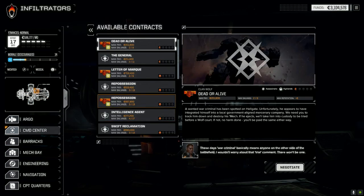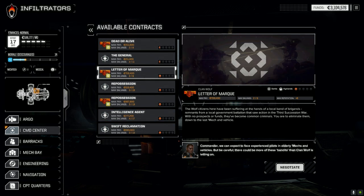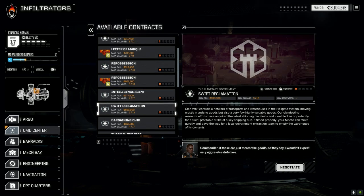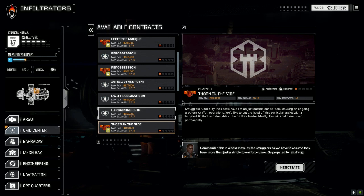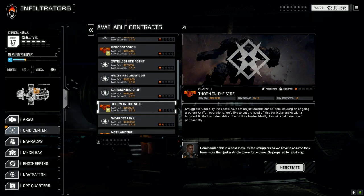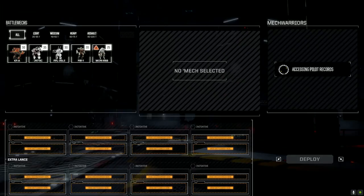Let's have a look at the contracts. We have a few lower-level missions for Clan Wolf I want to take first, plus Intelligence Agent. Swift Reclamation is a capture base, Bargaining Chip, Thorn in the Side. There's also an assassinate mission — a limited denial strike on a leader. Let's do this one today. It's 313 salvage; going full salvage. We're going to lose money on the drop but hopefully pick up enough salvage.